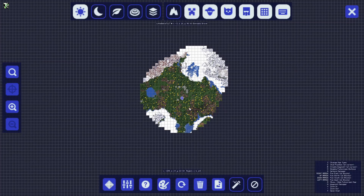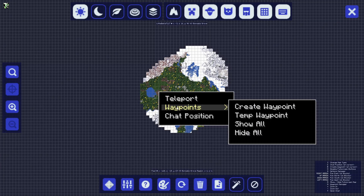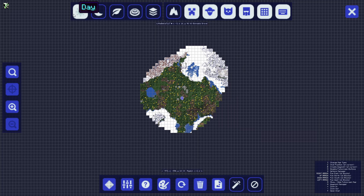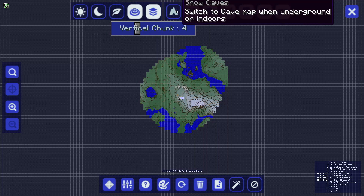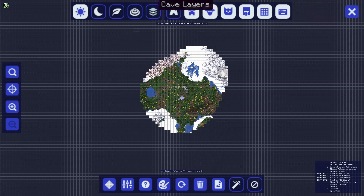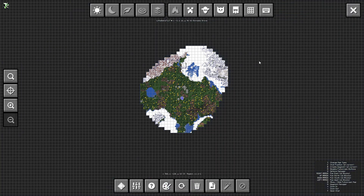I set my keybind to M. It says teleport because I have cheats on, but in normal survival it won't say that. You can create a waypoint, temporary waypoint, show all, hide all. You also have different options out here — day and night view, biome, topography, cave layers, and show caves. You have all these different settings, and you can even switch the UI themes.